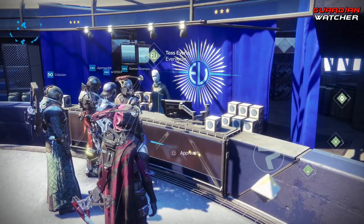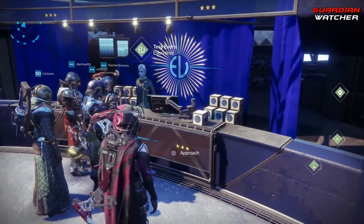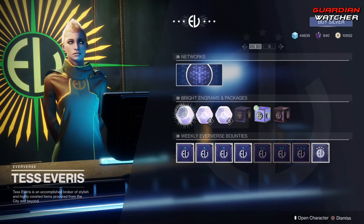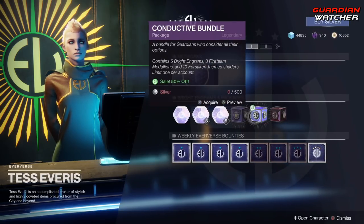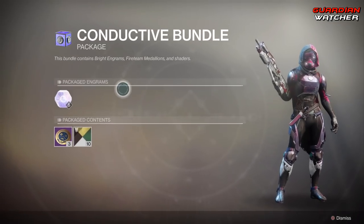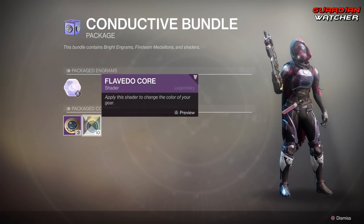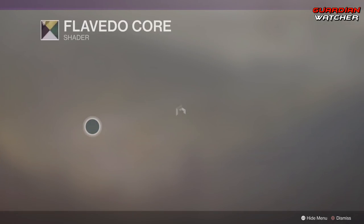Let's go ahead and see what Tess Everest has at the Eververse this week. As you can tell, she is very popular for some reason. We have all these wonderful Steadfast Engrams. However, there are a couple of things that are new. We have the Conductive Bundle, 50% off, which comes with 5 Steadfast Engrams, a Fireteam Medallion, as well as 10 of the wonderful Shader here.